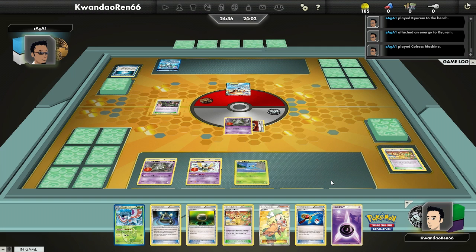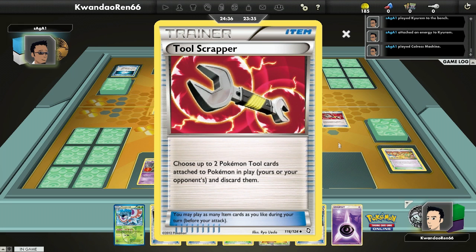The Masquerain in this deck is because it has an ability called Tool Reversal, which I can use as often as I like. I can pick up my tools, put them back in my hand, which essentially means — because you're allowed to put down as many tools as you want — Masquerain creates a two-way road and you have complete freedom of your tools. If I don't want a Silver Mirror on my Trubbish and I want a Silver Bangle or a Float Stone to retreat it, that's fine.